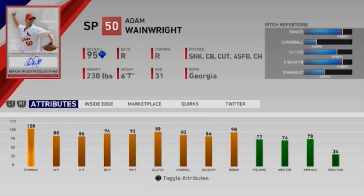If you don't have Nolan Ryan and Kershaw. The attributes are 108 stamina, 88 hits per 9, 86 Ks per 9, 94 walks per 9, 93 home runs per 9, 99 clutch. If you're like me and you suck at pitching, that boost with runners in scoring position is really going to help you out.